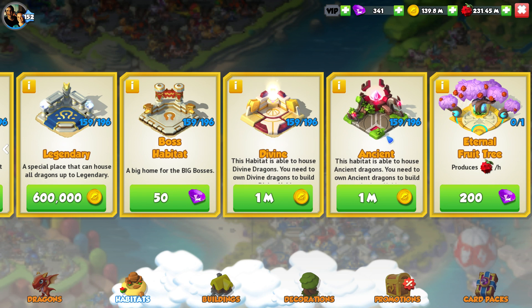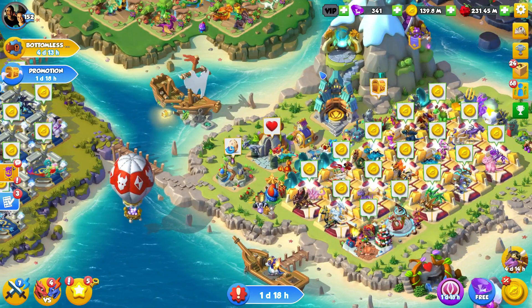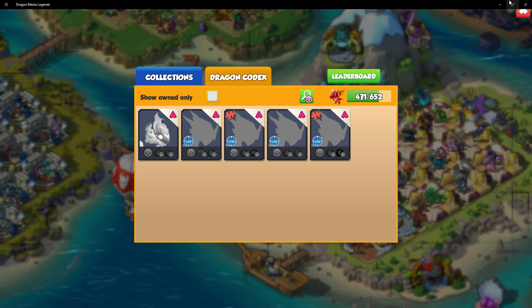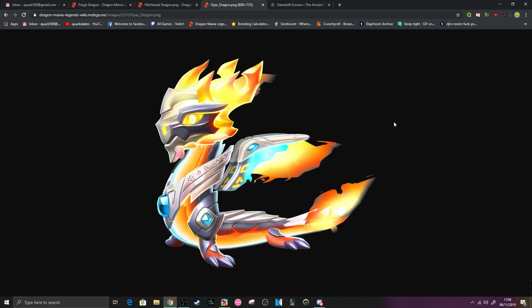Aren't they just fantastic? They're a really cool looking habitat. You might as well go and get them if you want to. But there is something very very important to note because a lot of you have been waiting for this information for the last few days. You see one of these dragons here? This guy right here is Oya — that's not him, that is Yamad. This boy here, Oya, is the main reward dragon for the whole of the new fiery ancient event that is going to be coming out. And you guys have been asking for what his base stats are.